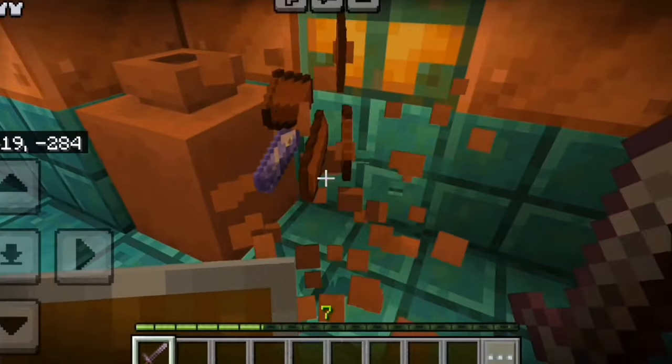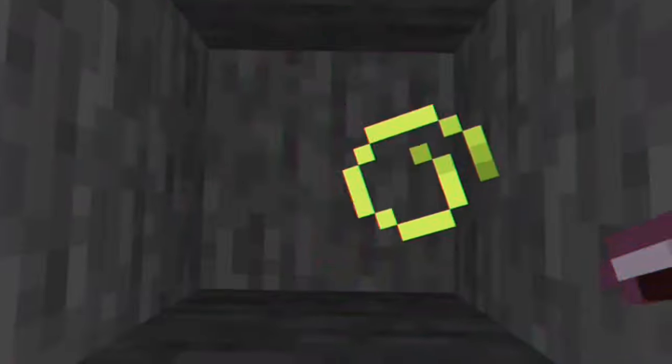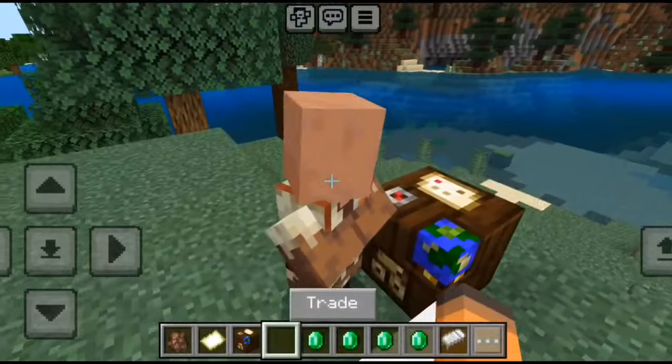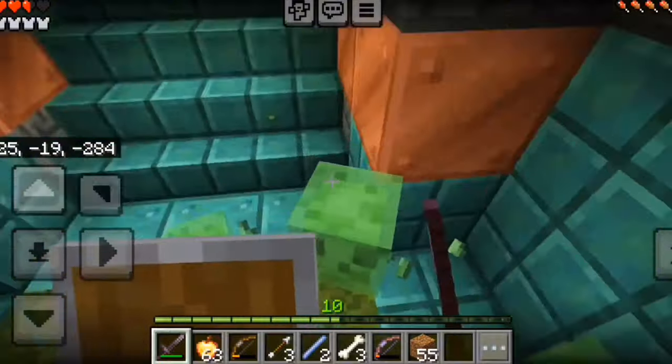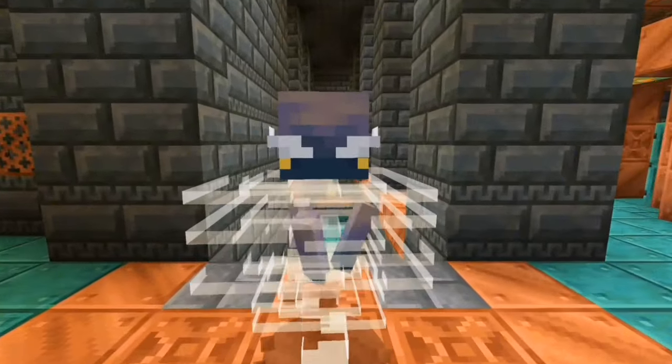The chamber has a lot of rooms with treasures and breakable pots. To find this large structure easily, you have to trade with a cartographer villager at the journeyman level to get the Trial Chamber map. There are also a lot of dangers in the chamber, such as a new mob called the Breeze.